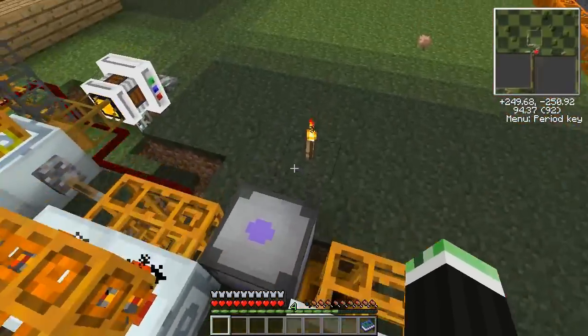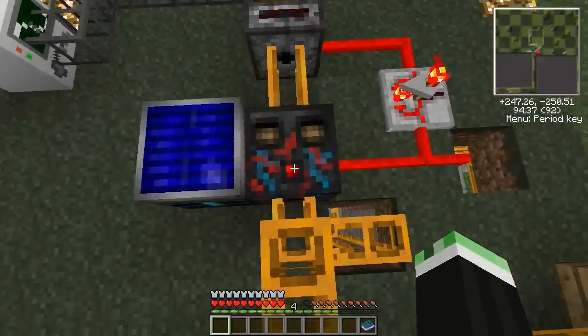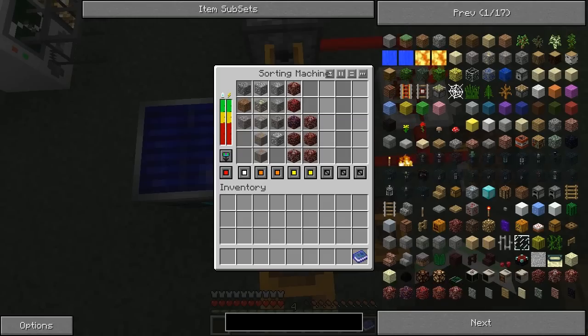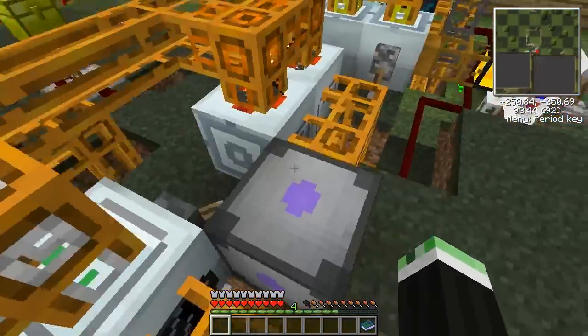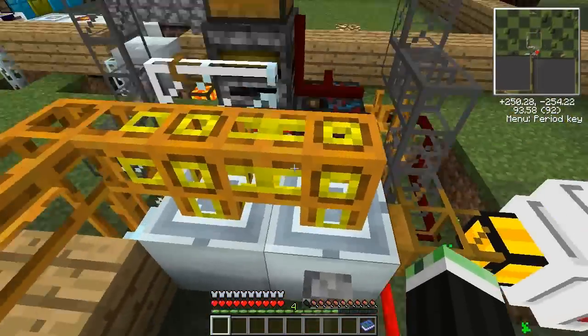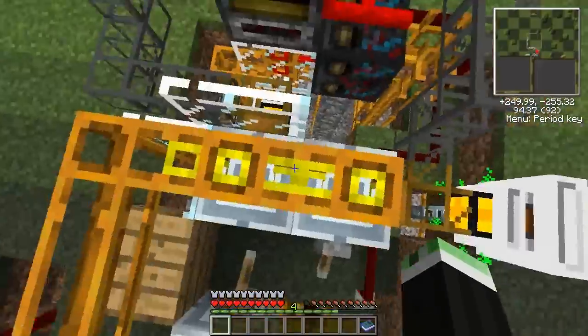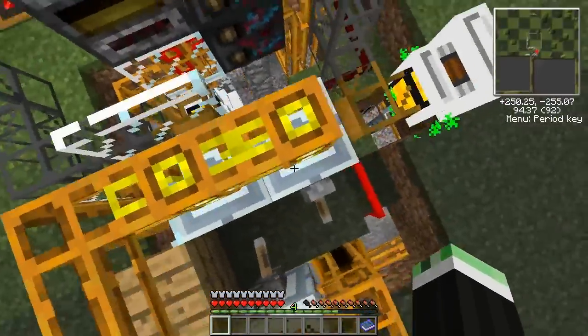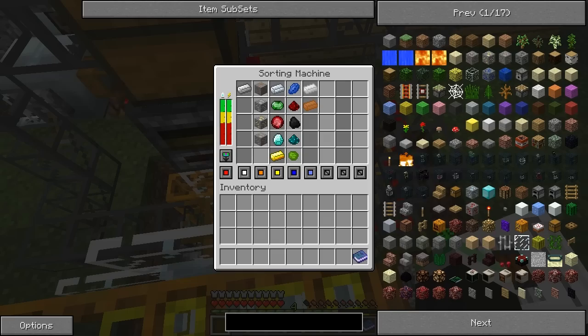So I made my good old RP2 system. It is fully functional and works with nether ores. As you can see in here, everything gets allocated to either the recyclers, macerators, or furnaces. The nether ores go straight to the furnace because they are buggy with macerators unfortunately, so they get burnt in the furnace and then sent through another sorting machine.